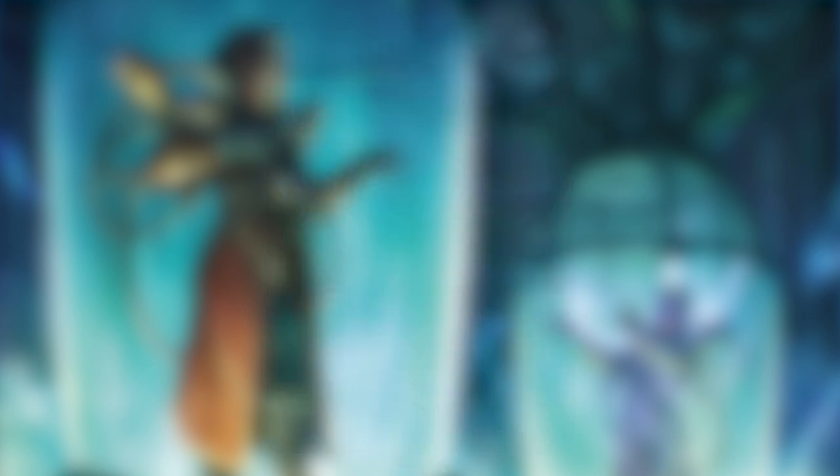Keep in mind you do have to exile these cards after you Jumpstart them, but it's nice to get two uses off of these cards and also draw cards off of Vega when you Jumpstart them.